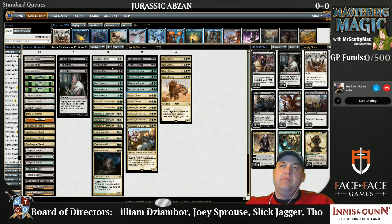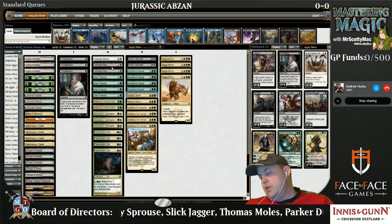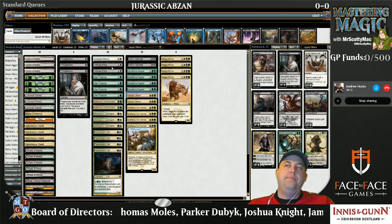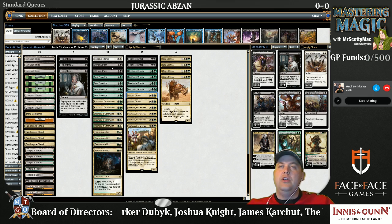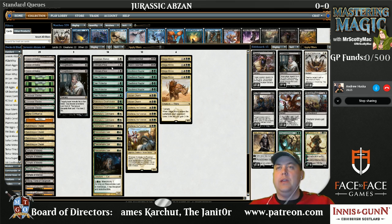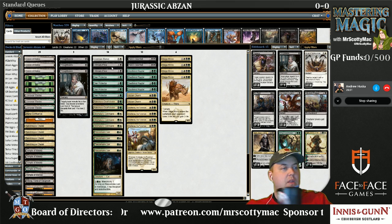Three copies of main-deck Thoughtseize is something that happened after we streamed with Willy Edel. He was streaming his Sultai Reanimator deck with us. As soon as I went turn one Scryland, turn two Thoughtseize and Scryland, then played a Den Protector and untapped and Thoughtseized him again — it was stupid. Especially when your first two Thoughtseizes just protect the Den Protector.